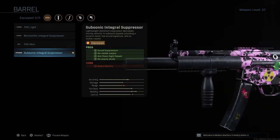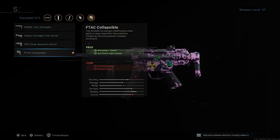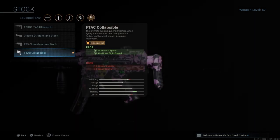First up, the Subsonic Integral Suppressor. As you guys can see, it has four different pros: sound suppression, no visible tracers, aim down sight speed, and no enemy skull. This is basically going to make your weapon a lot more stealthy — enemies aren't going to be able to see your bullet stream, and whenever you kill an enemy their teammates won't see the death skull on the map.